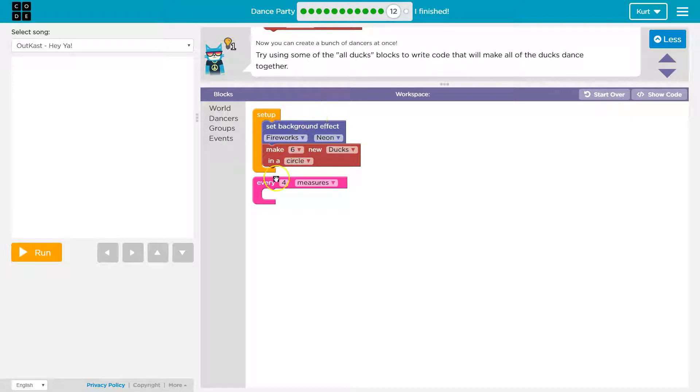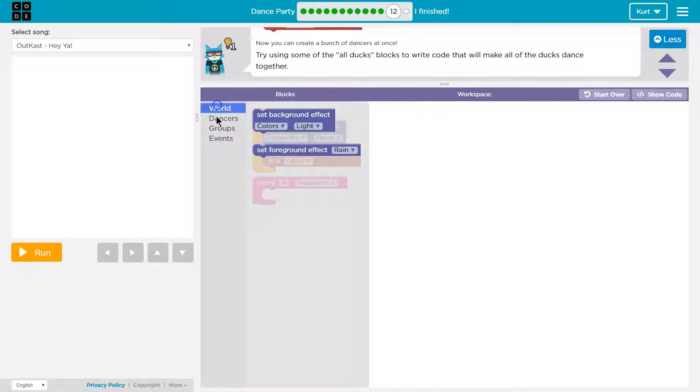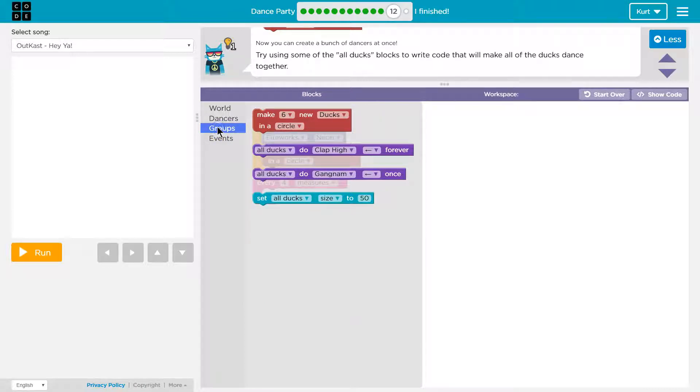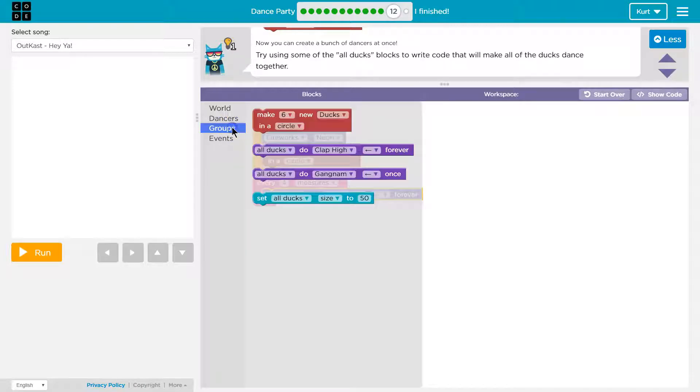So every four measures, what should we do? Dancers, maybe? There's our code — they're hiding it now under this. So we want all of them to move together. I'm guessing groups. Make all ducks do clap every four measures. Sure. And then groups.